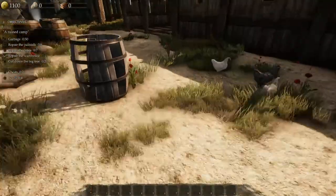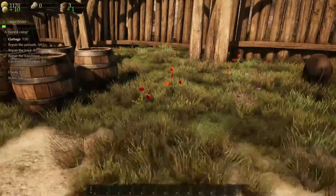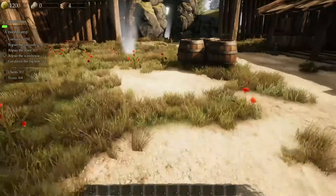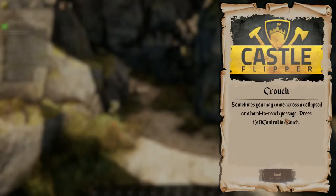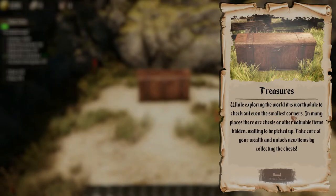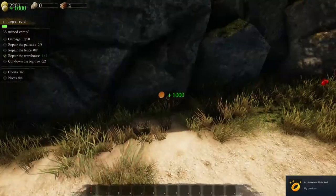There we go. Where is the garbage exactly? Okay, so just random stuff thrown about to clean up. Oh, this is garbage too I guess. And these barrels — just the broken ones. Sometimes you may come across a hard-to-reach passage; press left control to crouch. Oh, this must be one of the chests. While exploring the world it's worthwhile to check out even the smallest corners — there are chests or valuable items hidden and waiting to be picked up. We got ourselves some gold — a thousand gold.